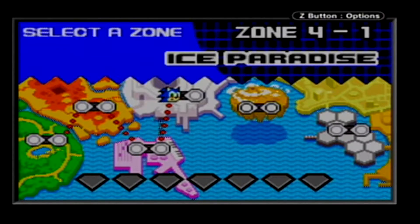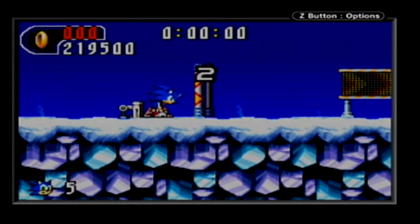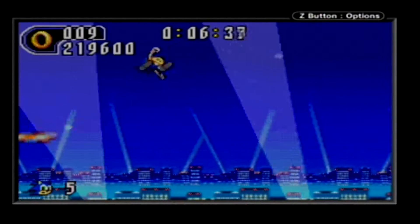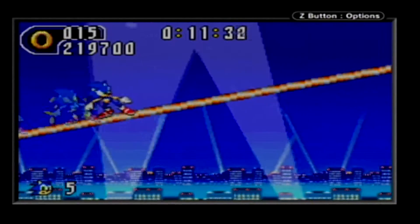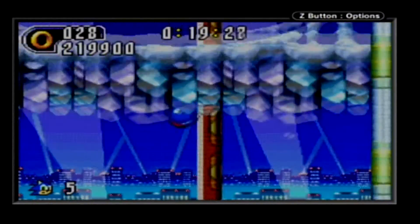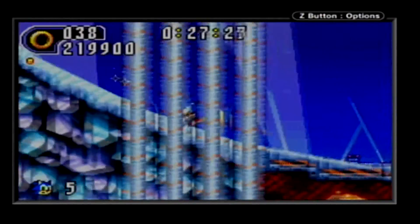Now we're going into the ice level of the game, and considering what we went through with the previous ice level you'd expect there to be a lot of water areas here too. But surprisingly there's no water areas to speak of. This is one of the few 2D Sonic games not to have any sort of water level. Water only exists in a few parts of Leaf Forest - the part where you run on the surface of the water, which only lasted a couple seconds and didn't have any air bubbles. More Sonic games should realize that we don't like water areas.